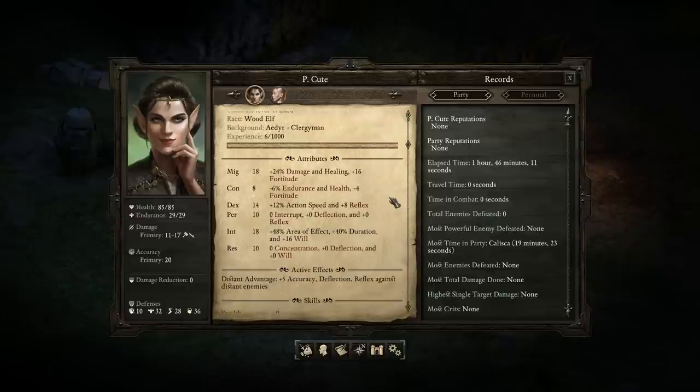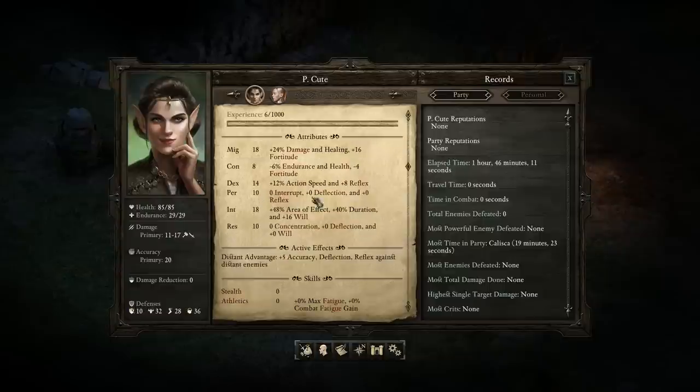The Wizard class is primarily an AoE Damage and AoE Disable class. I've put 18 into Intellect and 18 into Might because I need big area of effects, long durations, and high damage. I put some points into Dexterity for a little bit faster cast speed, and nerfed my Constitution a little bit, which probably won't bother me that much because I'll just play smart and use positioning to reduce the amount of times I get attacked.